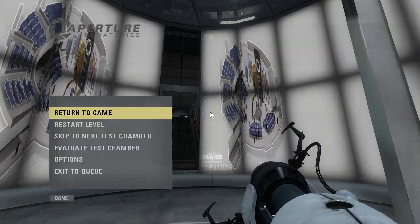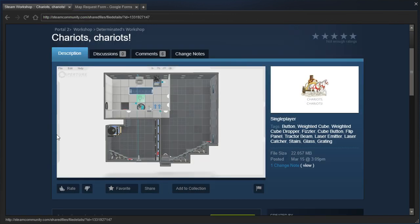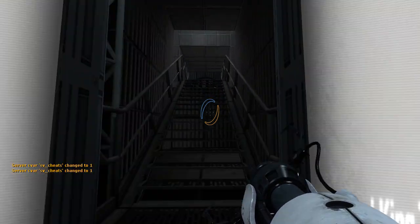Hey guys, I'm LB, and we're gonna check out Chariot's Chariots by Terminated, who says that this is their first map and they would like constructive criticism. The description says: 'Oh, I'm glad I inspired you. This is my first ever Portal 2 test chamber. I have put blood, sweat, tears, and the asbestos from all the aperture funnels I've been in into this map. I've been working on this since December of 2017 and it has gone through many, many changes. Please give me constructive feedback. Song used: Double Drift by Kevin MacLeod.' Good old royalty free Kevin MacLeod. Let's go check out the map.